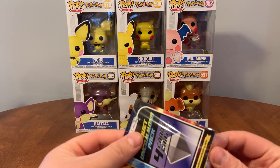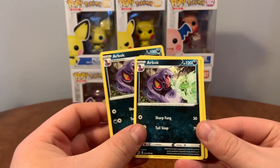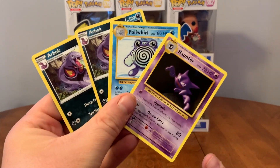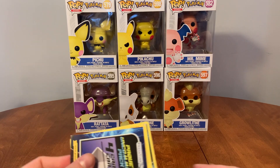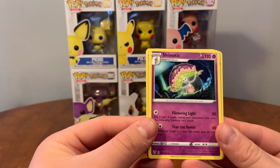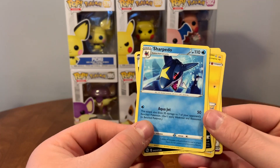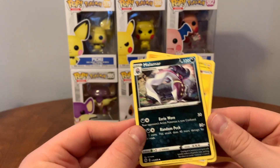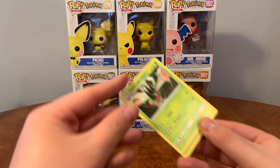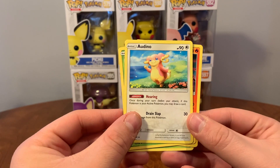Four uncommons — got a few packs of these. We've got Arbok, Arbok, Haunter, and Poliwhirl. Also Jigglypuff, Shiinotic, Sharpedo, Malamar. Flying through these fast, there's not really much to talk about — Yanmega, Yanmega, Audino.